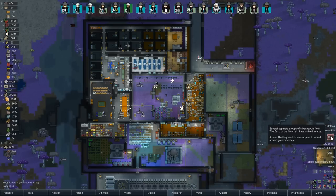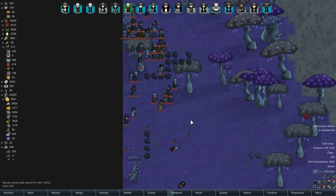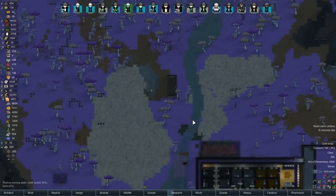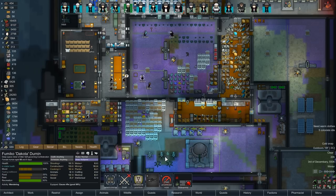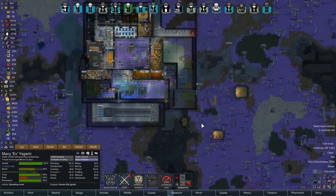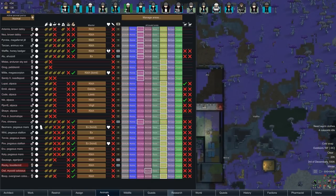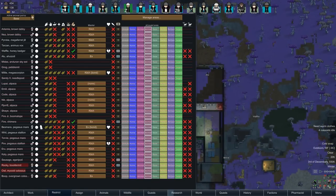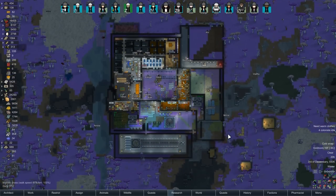Alright, and we've got a raid — separate sappers. That's not ideal, but we should be able to handle this. People, come grab the mortars right now — one, two, and three. We've got one mortar for each group. I don't love this, but let's get everybody back inside. Animals, come back on into the base — everybody else come back on into the base.